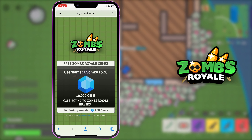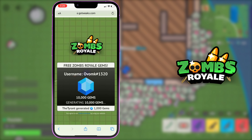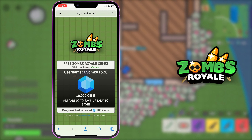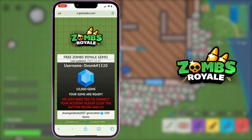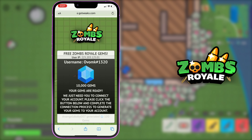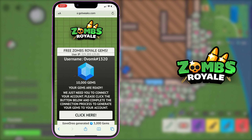I'll go ahead and press continue. As you can see it's connecting to the Zombs Royale servers and verifying my username. At the bottom you can see other people are also generating gems. It only takes maybe up to a minute for the whole process. It's going to take up to about 10 more seconds — now it's deleting the traces and disconnecting from the database.